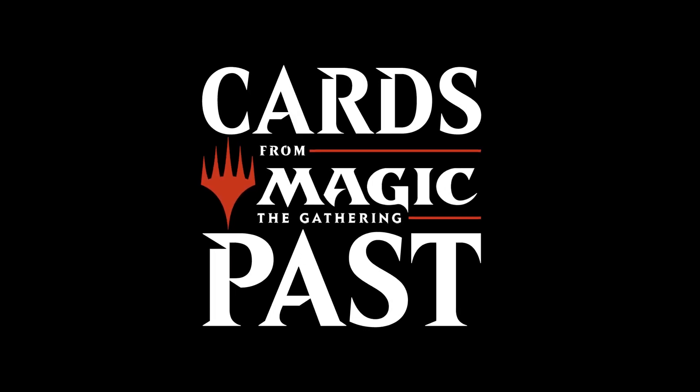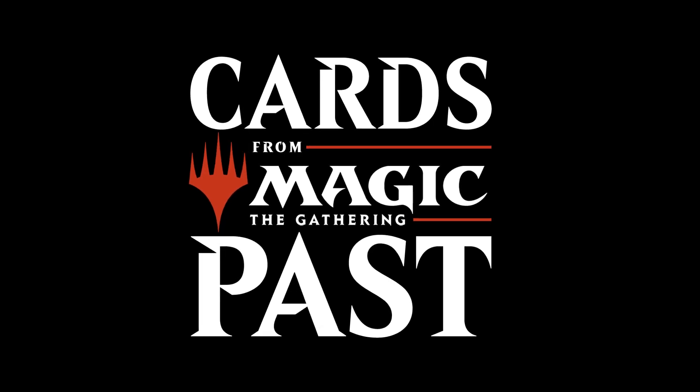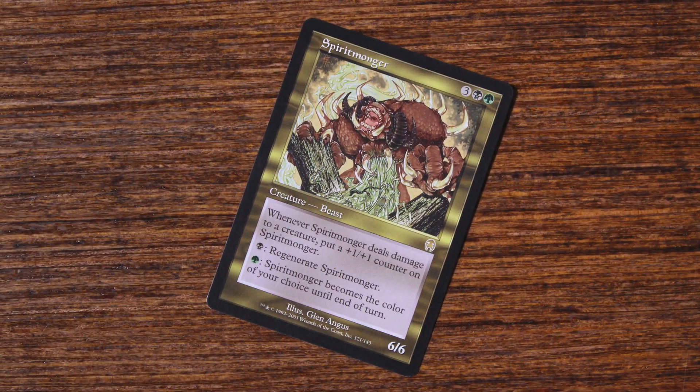Welcome to Cards from Magic's Past, a series of short videos where we cover a single card from Magic the Gathering's history. For this episode, I'll be going over a classic black and green creature called Spiritmonger.